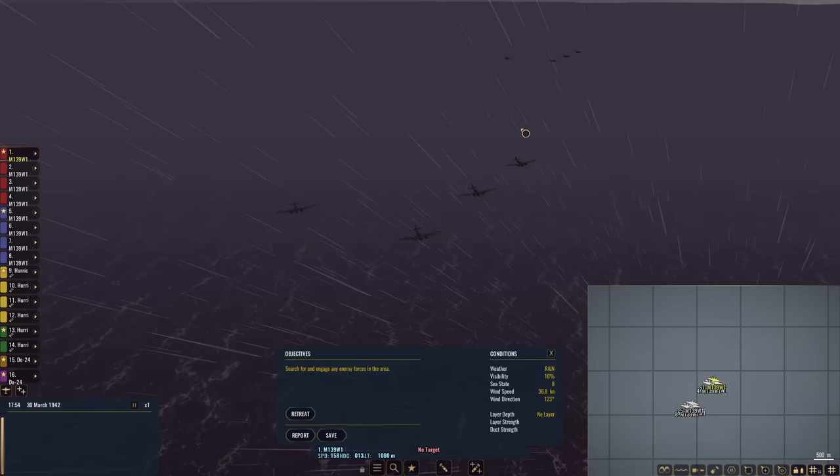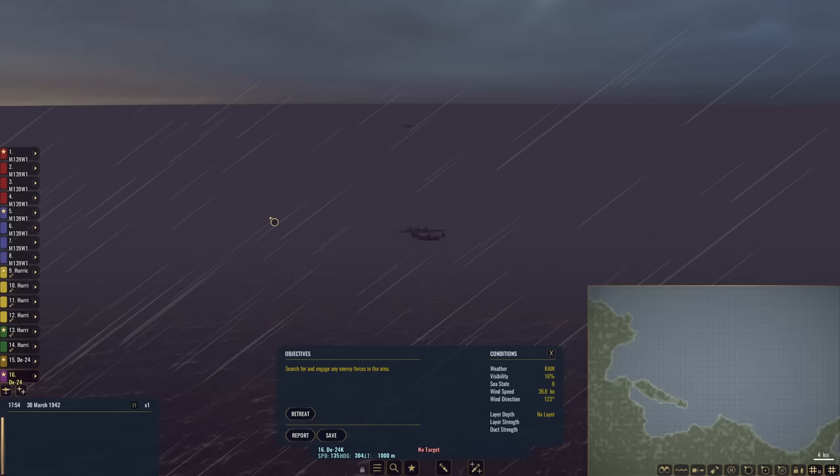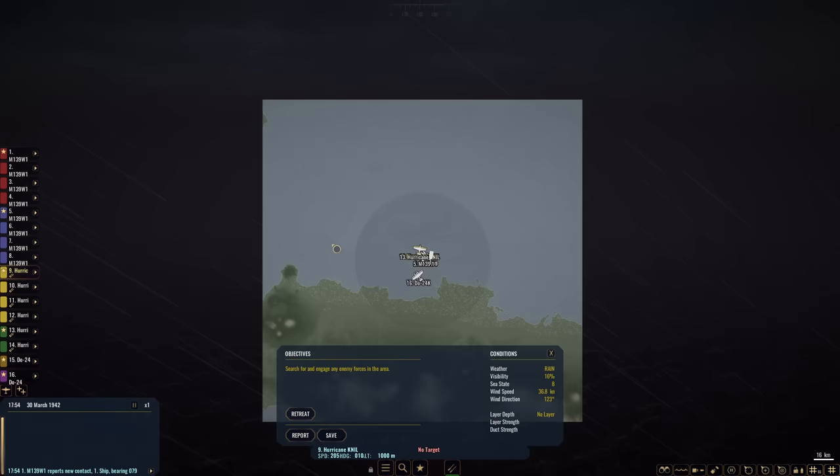Take a look at what we are dealing with. I think the weather certainly helped — visibility is nil. We have some DO-24s in the area. However, I don't believe these guys are carrying bombs... oh, no, they are. Okay. Now we just got to fly around until we find the enemy. Visibility is atrocious.